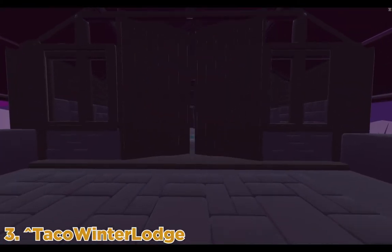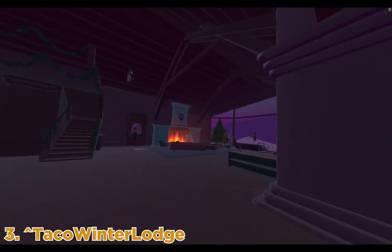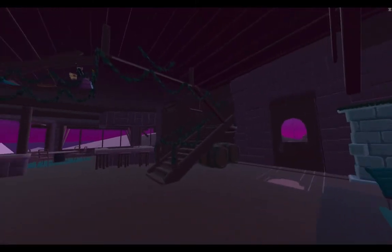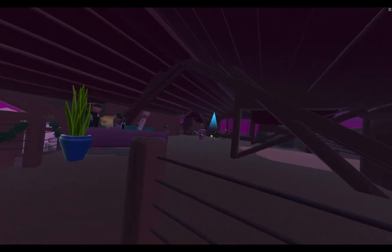Up at number three we have Tyco Winter Lodge. This room was just released at the time I'm recording this video and it is an amazing room. I really suggest you guys check it out. It's a great hangout. There's even a game you can play upstairs in the lodge. You can ice skate, you can do a lot of things there. It's really worth it a lot.